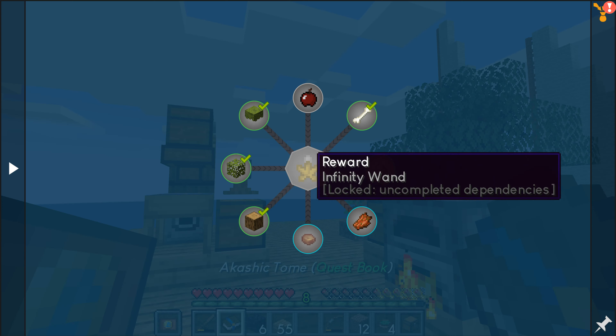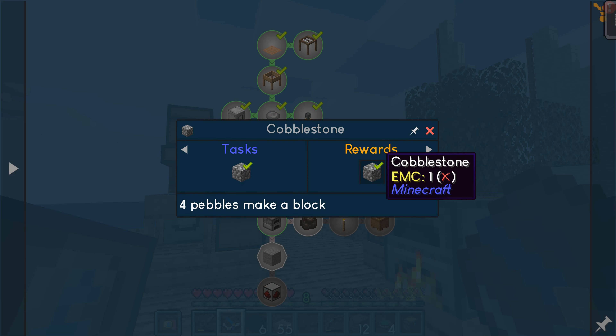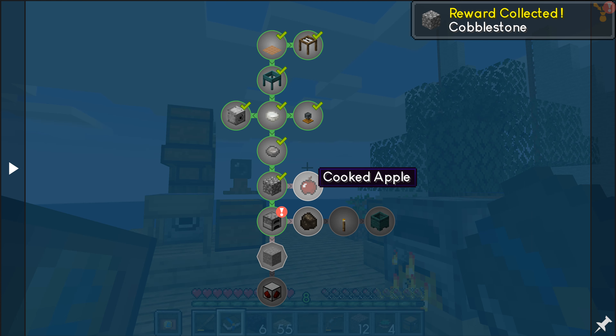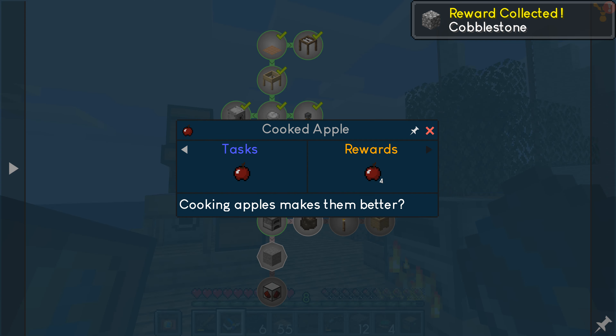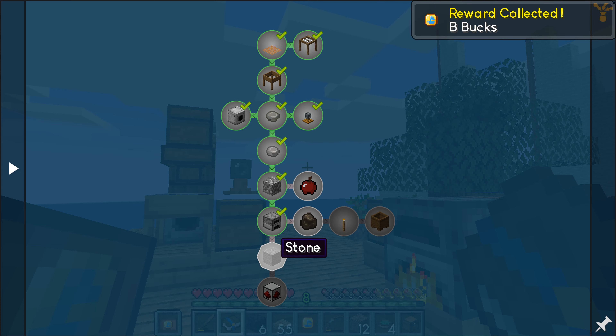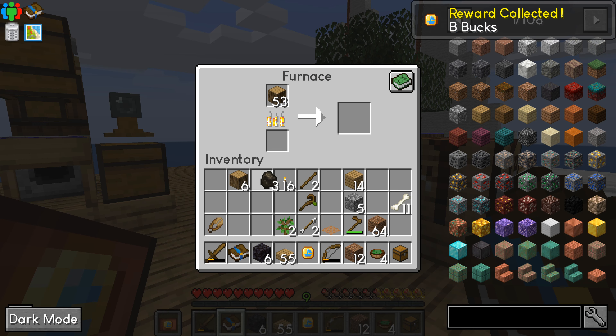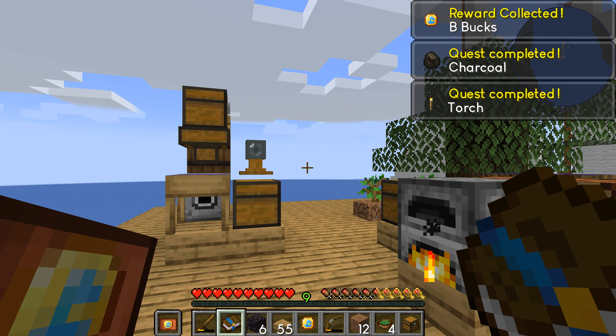Let's take a look at the quest log, what else do we got? Back in stone — I want cobblestone, I want to get more. It wants me to make some cooked apples, a cooked apple in the furnace, to make stone and charcoal. That should give me a charcoal and torch.